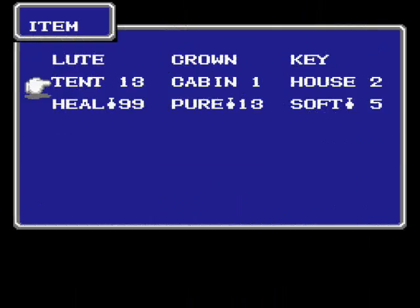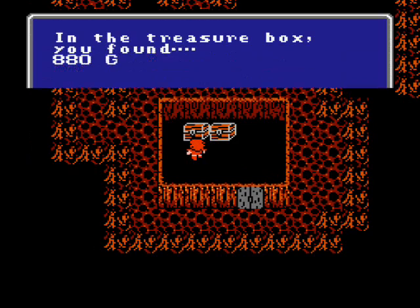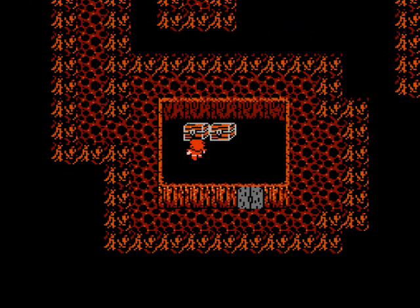Well, now I'm going to use that heal potion. And we get another one, and some gold. Well, that's all the treasure for this floor, so I'm going to meet you back at the entrance once again. Make sure to use however many cabins or tents you need to restore your HP to maximum, because this time we're going to go to the end — as far as we can go.